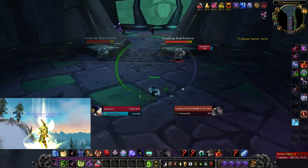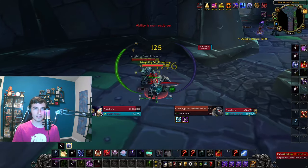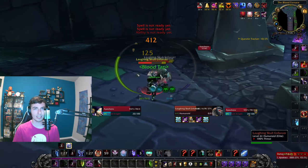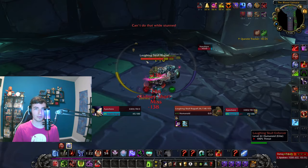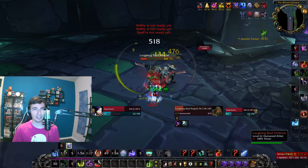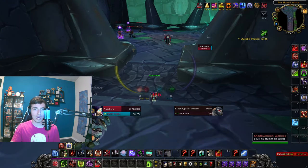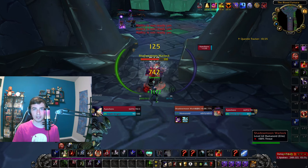At the top of the stairs, assuming you've killed the guards pulled from the bottom, there'll be two guards at the top and typically one to two rogues walking around. You can handle a rogue plus two guards — just kill the rogue first to avoid high poison stacks. If you get two rogues, kill them very quickly and pop the restorative potion if you start getting stacks, because anything over three is very difficult to survive.